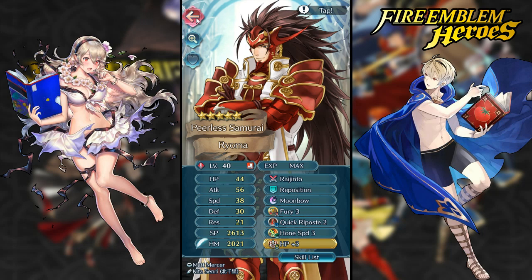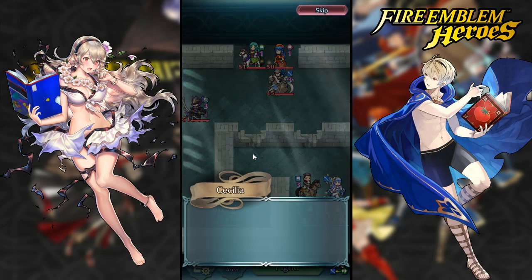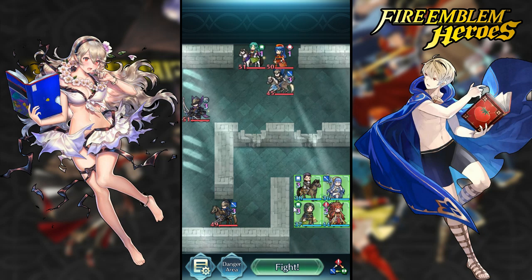My main man Yoma will be the star of the show. I won't be doing the hard difficulty — I think everybody can figure that one out — so I'm going to be doing lunatic and infernal mode. The concept is the same for how I defeated both, so let's get into it. I have Reinhardt, Azura, Soren, and Yoma.